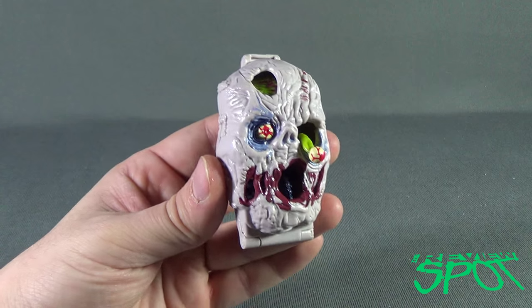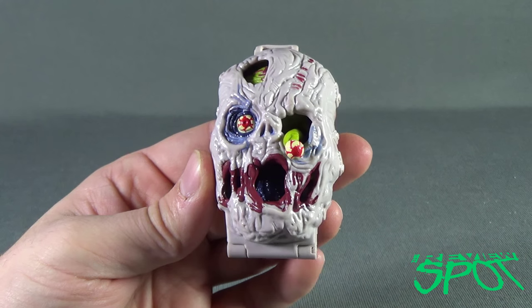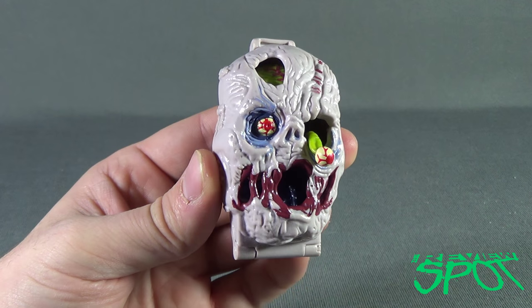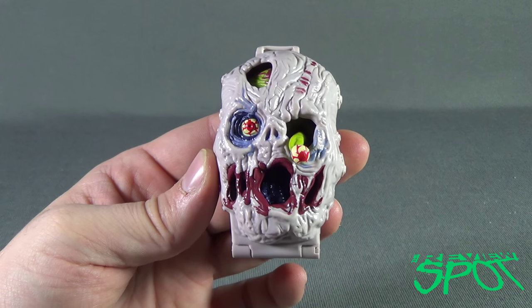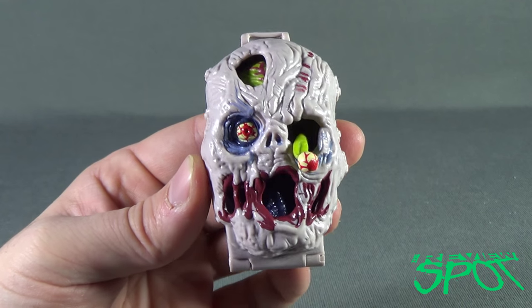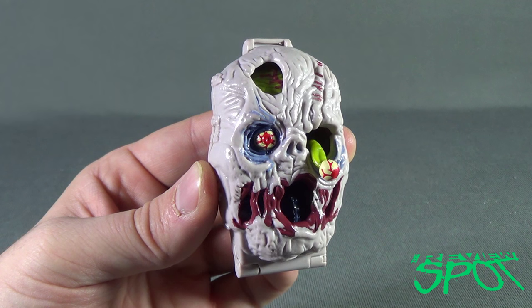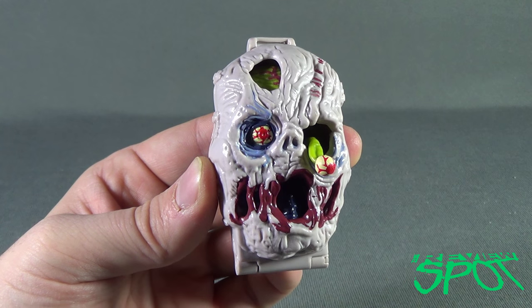Today's spooktacular spot — Spot was having a look at more horror heads from Mighty Max. This particular horror head was entitled Zomboid, complete with an eyeball sticking out. Stay tuned, guys — Spot's going to have more spooktacular spots heading your way. Thanks for watching, I'll see you next time.